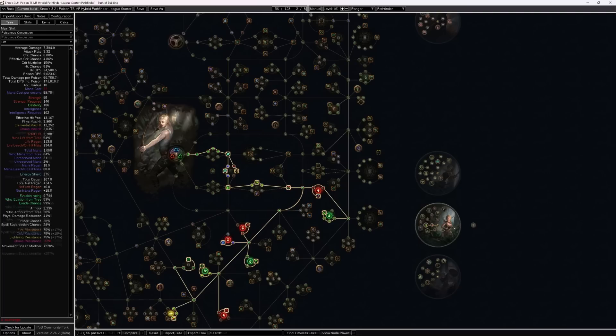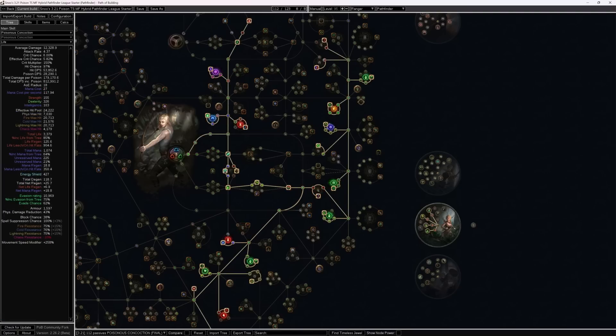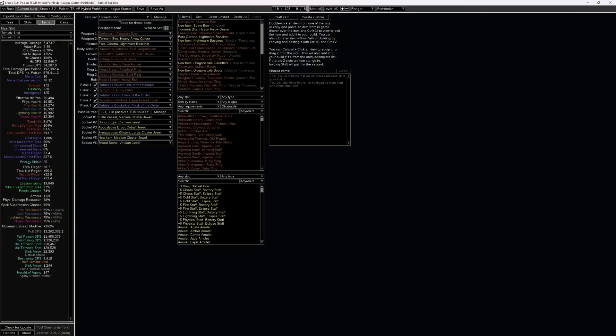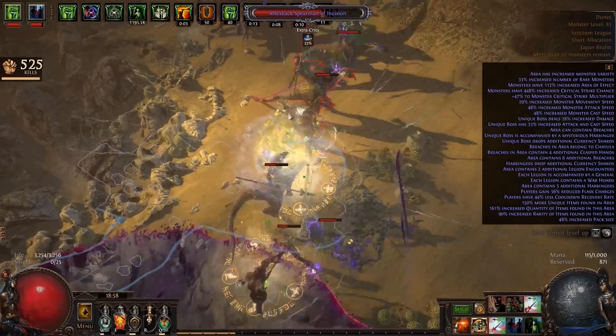The passive skill tree comes fully equipped with a leveling breakdown for Poisonous Concoction and a subsequent transition into Poison Tornado Shot once the necessary build-enabling pieces have been acquired. While this is a league start guide for Poison Tornado Shot, Poisonous Concoction will have a lot more staying power than you might anticipate. As you can see from the current tree, you won't be expected to make the swap until somewhere around level 90. So best get some mandatory bossing content out of the way while you can, as Poisonous Concoction should outperform Tornado Shot pretty handily for that. The final skill tree tab features a character leveled to 95 with all campaign quests unlocked, ready to take on T16 Breach Lords, King Harbingers, and Legion Bosses.